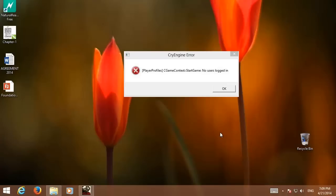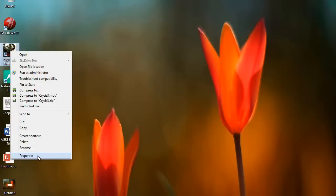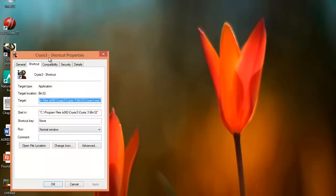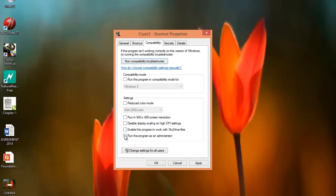First of all, you have to go to the shortcut icon and right-click on it, then go to Properties. In Properties, go to Compatibility. Here, just check this box: Run the program as an administrator, and apply. That's all you have to do.